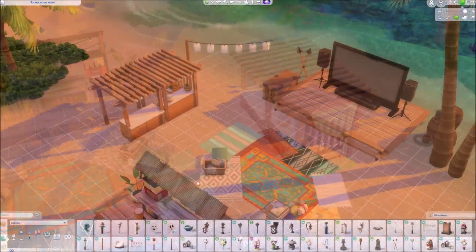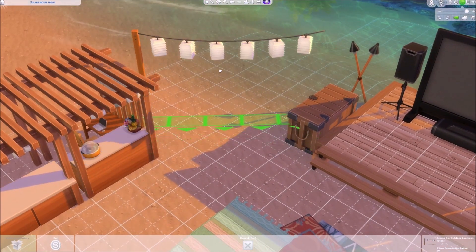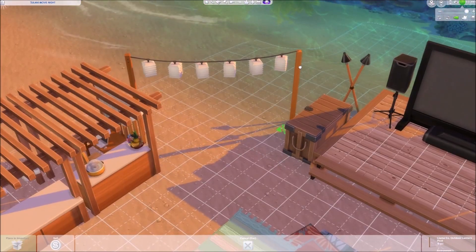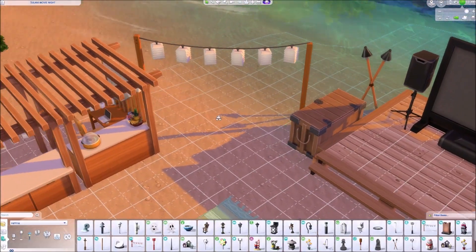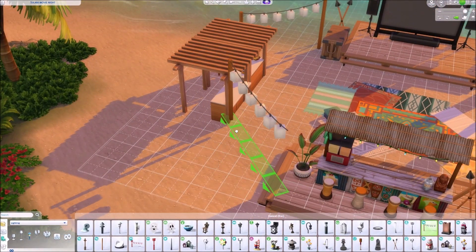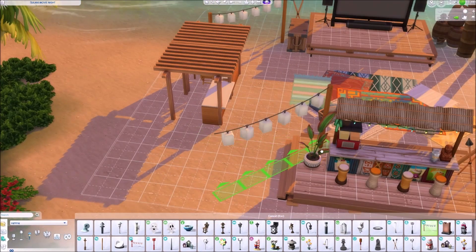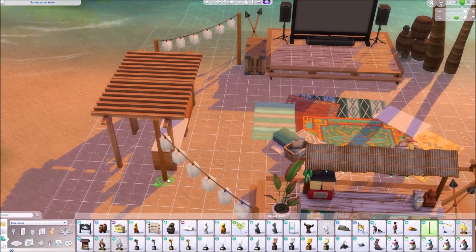Since this lot is going to be used at night mostly, I wanted to add some lights in addition to the torches. I found these lampions and added them all around the lot in a kind of circle-like shape, just to connect all the different areas that I'd built beforehand.